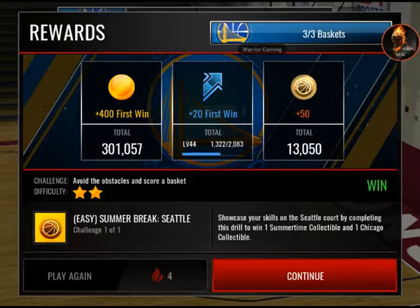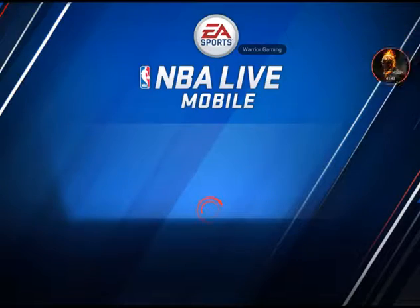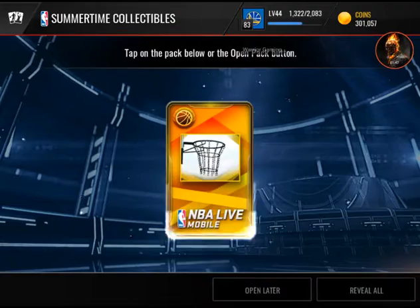So you can see I got 13,000 credits, and also I sold my 90 overall JR Smith for 295,000 coins. I did these items to get myself more coins — now I got loads of coins.